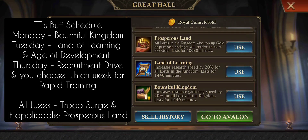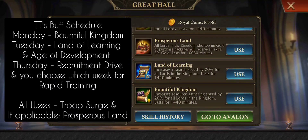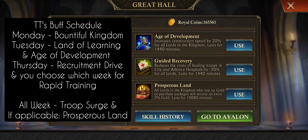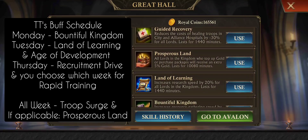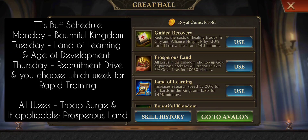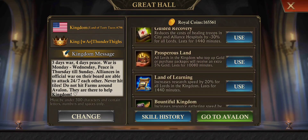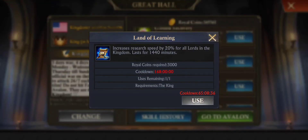Tuesday reset, day two of raid event or gold event, is building and researching. So we have two skills: age of development, which lasts 24 hours and increases construction speed, and then land of learning. Age of development and land of learning both have a seven-day cooldown, so you can use them twice within your two-week raid.